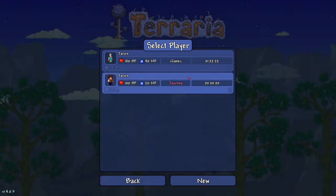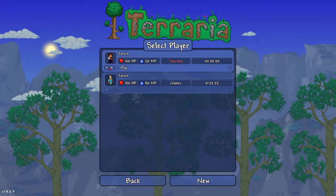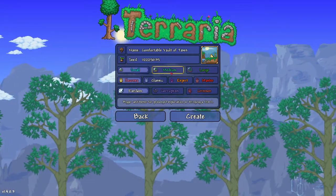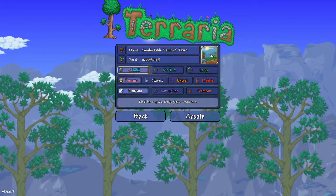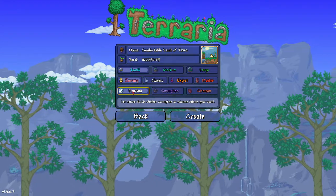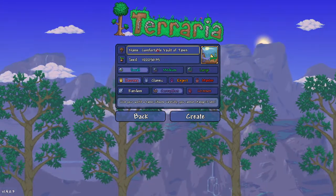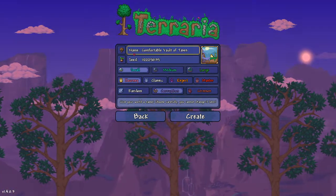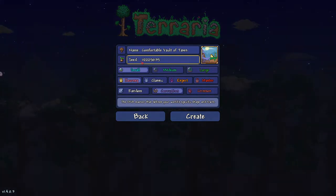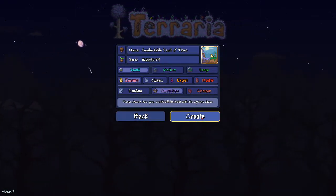Let's create this character. As you can see, we're now in journey mode. Let's favorite that guy and play. We're going to create a new world here because there's so much different stuff you can do. Let's choose a small world, choose journey. We'll do corruption — I kind of like corruption better. The name of our world is Comfortable Vault of Taxes. Let's go ahead and make sure we select Journey here and create.